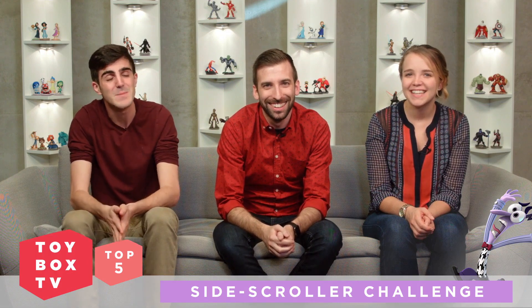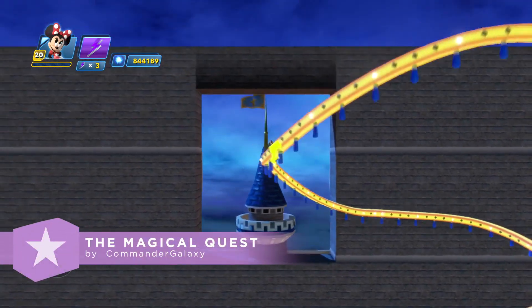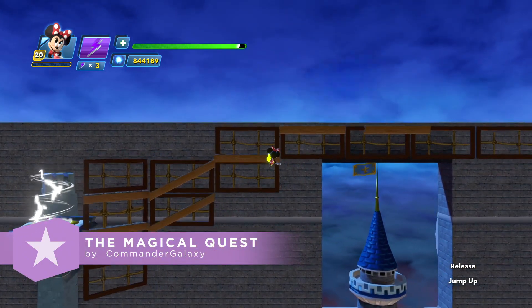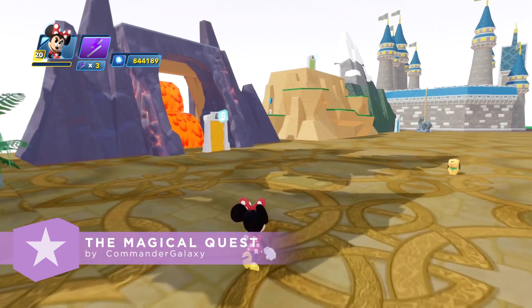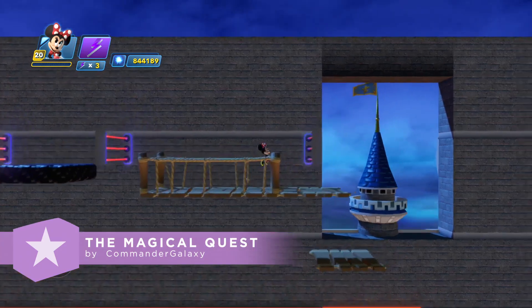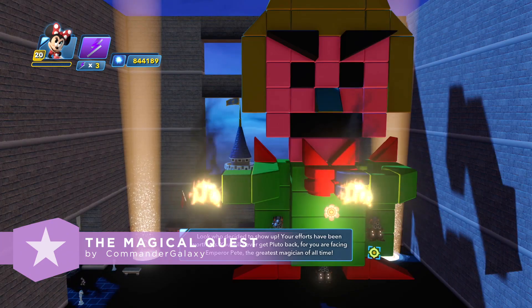The Rising Star Toy Box this week had an impressive variety of environments to play in. Here's The Magical Quest by Commander Galaxy. Based off the classic video game The Magical Quest starring Mickey Mouse, Pluto has been captured by Pete and it's up to Mickey and Minnie to save him. You start off in a hub area where you can travel to many different worlds. Great job, Commander Galaxy — we especially loved your level design and theming. Keep up the great work, and congrats on being this week's Rising Star.